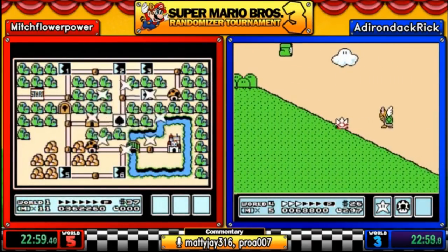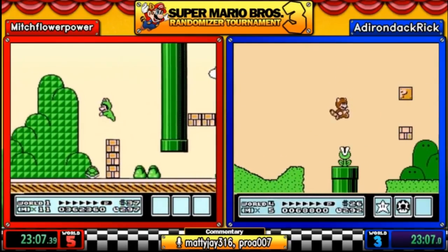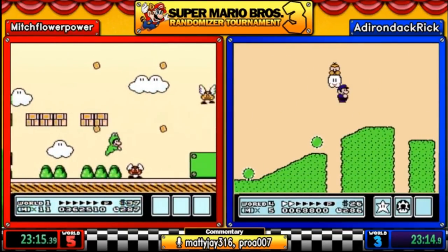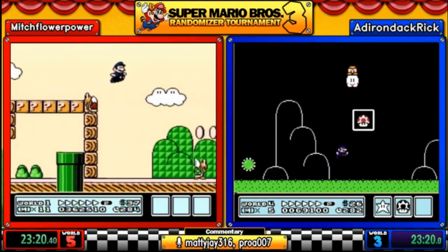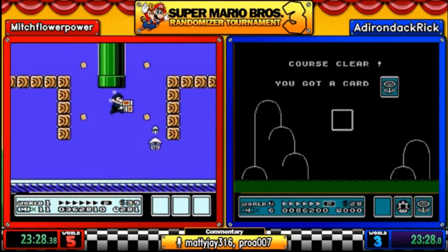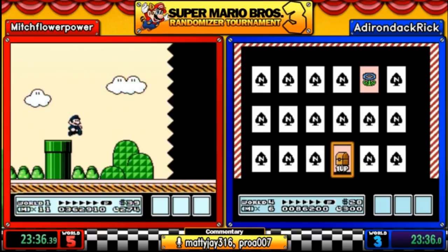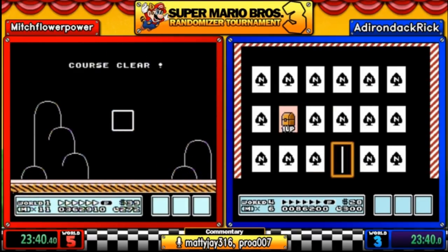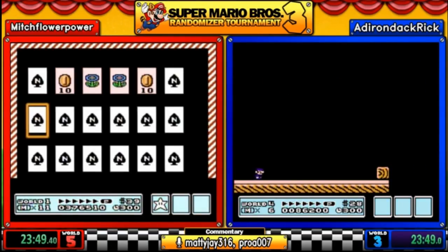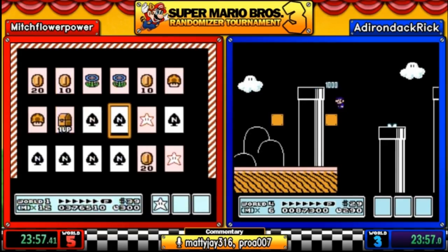Rick takes an unfortunate hit. He's hammerless going into world one. He breaks a lock and gets a hammer suit. He then shows off some frog strats on 1-1 which is 3-9. He decides that's enough frog strats — it was a free hit, worst case scenario. He makes it through and gets his first chance at the end cards, picking up a music box — useful for skipping hammer brothers.